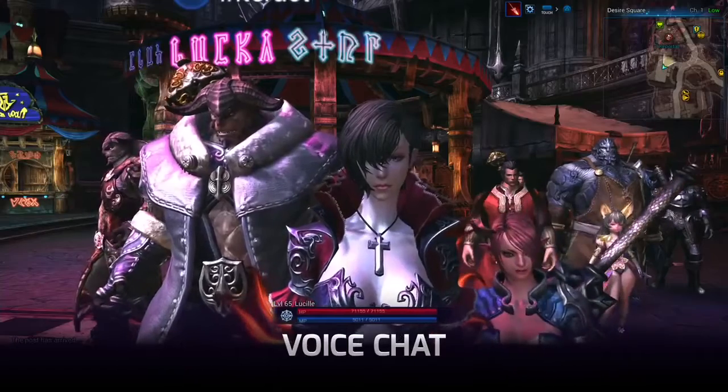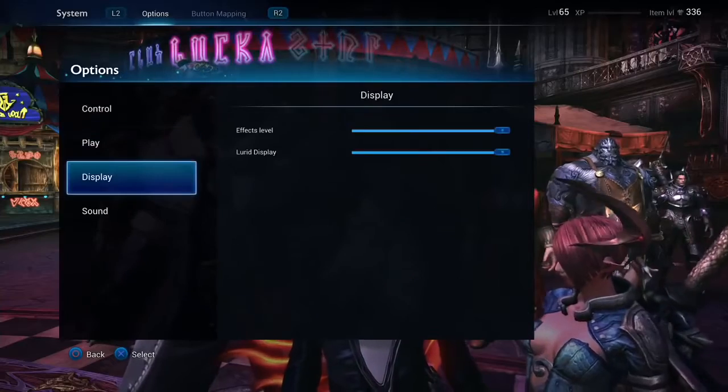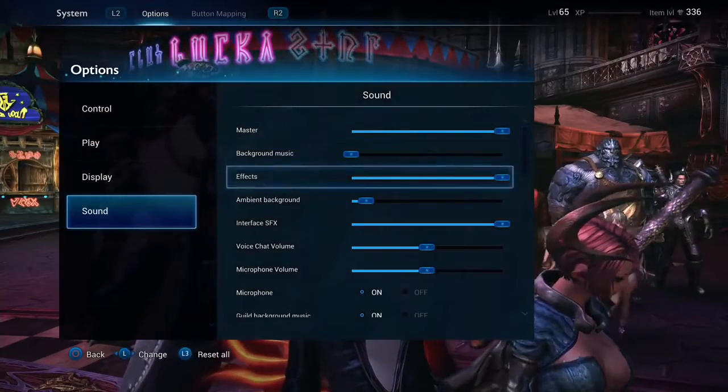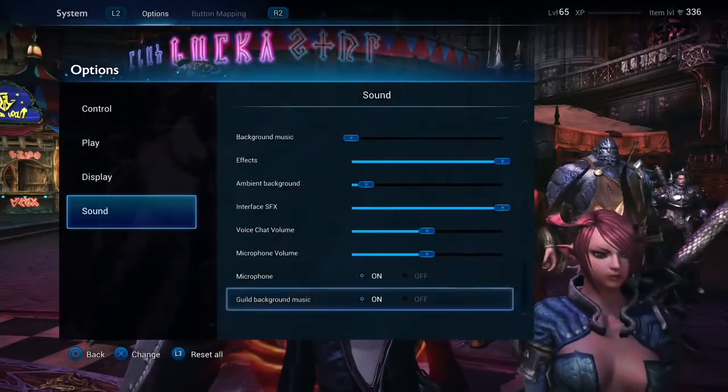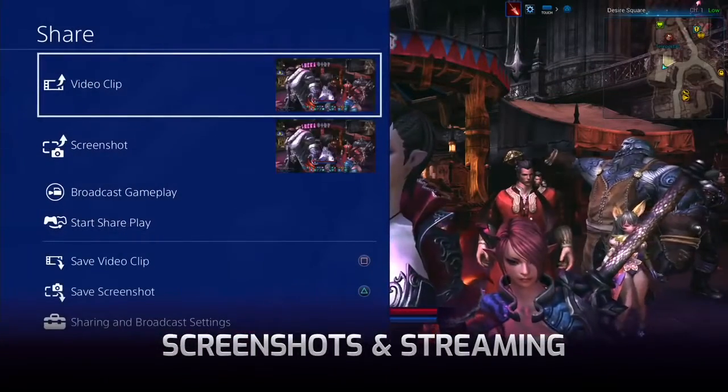When you join a party, you'll automatically be placed into a voice chat channel with your fellow party members. If you'd rather not chat, you can opt out of this from the options menu.